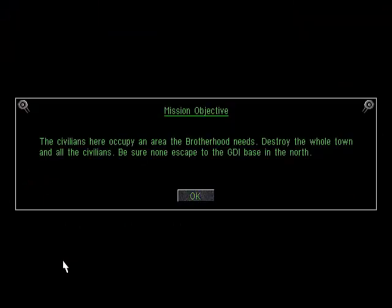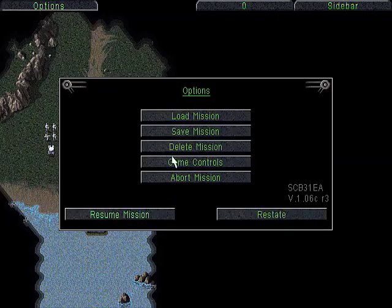Straight to the mission objectives screen — no intro video for this one. The civilians here occupy an area the Brotherhood needs. Destroy the whole town and all the civilians. Be sure none escape to the GDI base in the north. So our objective is to simply just kill the civilian town.